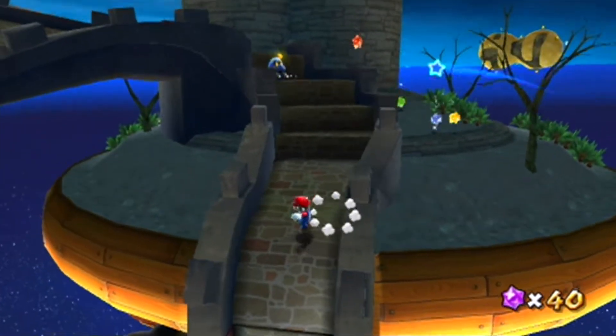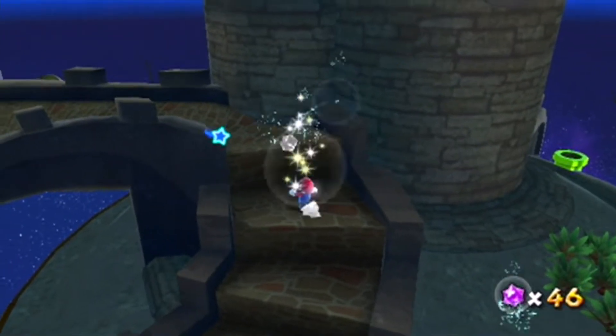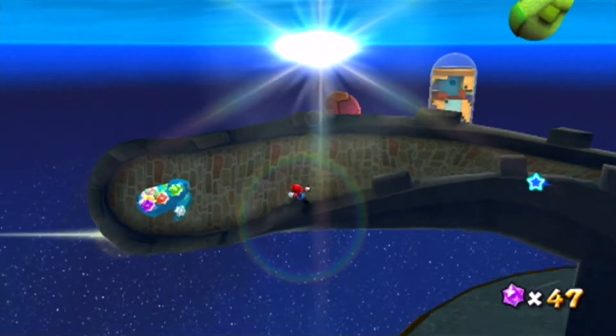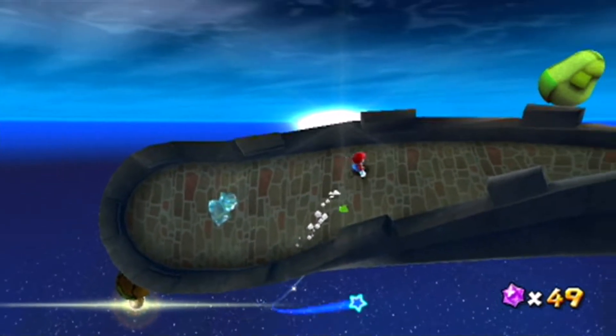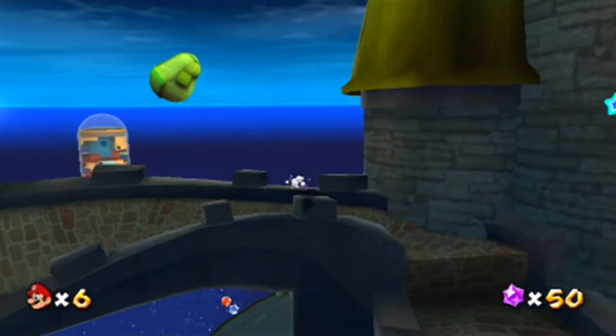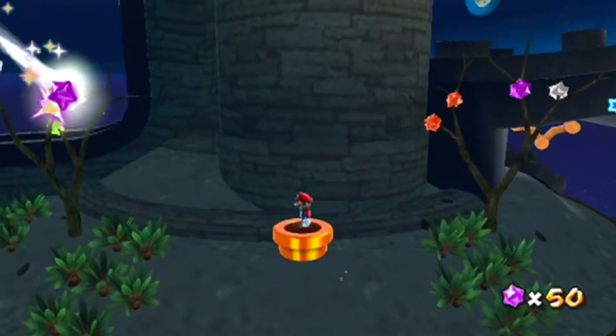Let's go kind of where we're supposed to go here. Those are Octumbas — somewhat like an Octorock, they spit ink at you. I don't think they've appeared in any other non-Galaxy-related game, actually.